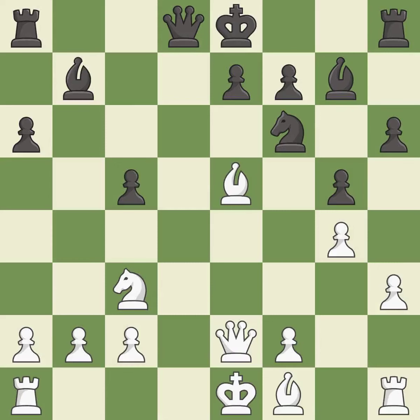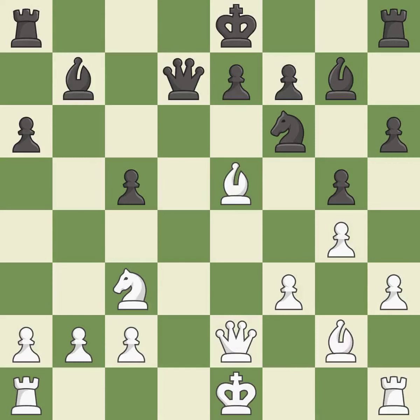This exposes an attack threatening a rook — it is best. This misses an opportunity to develop a rook off its starting square; it is a mistake. This is not the right idea — it is an inaccuracy. There were worse moves, but also something much better; it is an inaccuracy. This threatens to reveal an attack on a bishop. This allows the opponent to reveal an attack on a bishop.